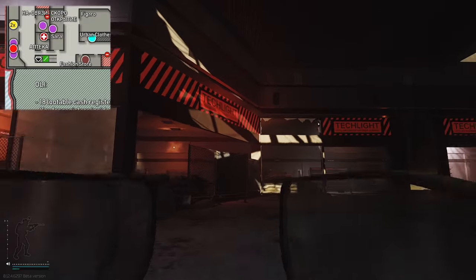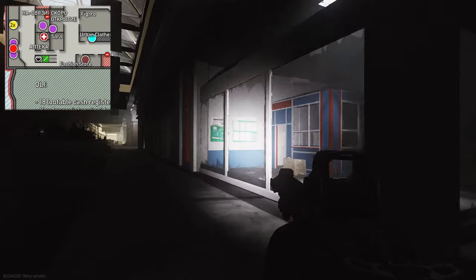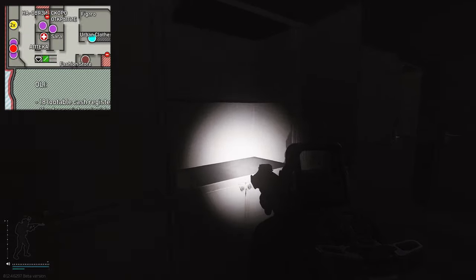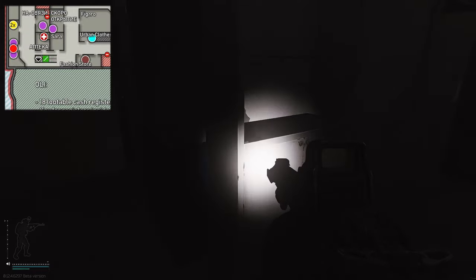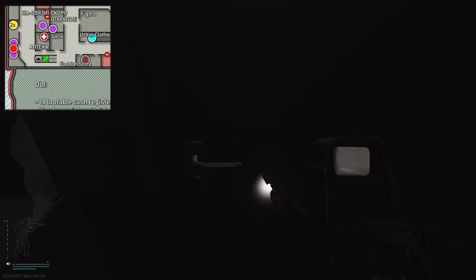Head into the store opposite Tech Light, which is this medical store right here. Before entering the room, you can actually get LEDx's as well as decent meds that can spawn on the shelves. This is the door that gets used.